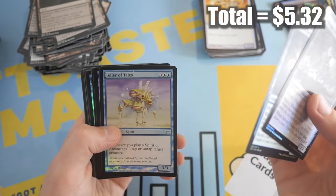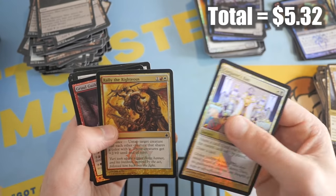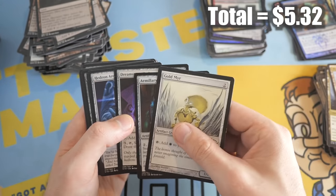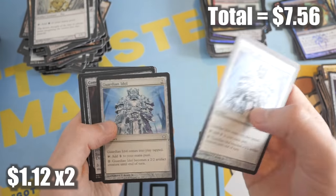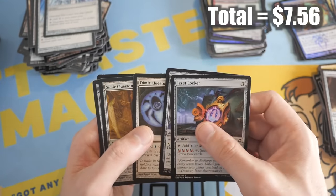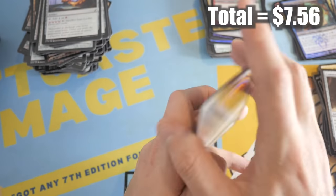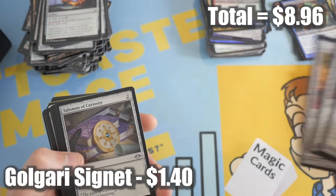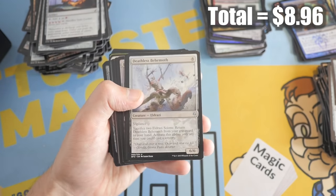More foils — Teller of Tales, not bad. Bewilder — that might be worth over a dollar. Conjurer's Ban, very nice. Rally the Righteous, Gruul Guildmage — I think this one's worth around a dollar. Dreamstone Hedron — I think that might be about a dollar. Hedron Archive is a good card. Commander Sphere — another really good card. If I'm missing anything please let me know because there are a lot of cards to go through here.